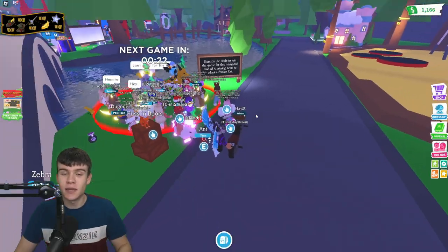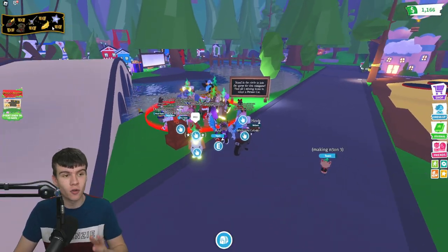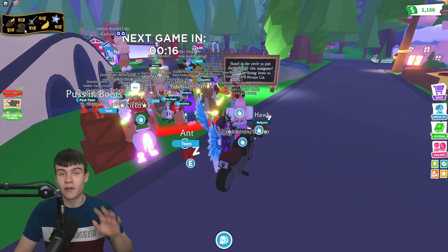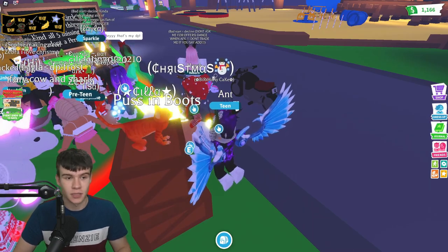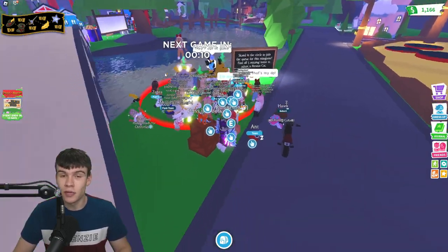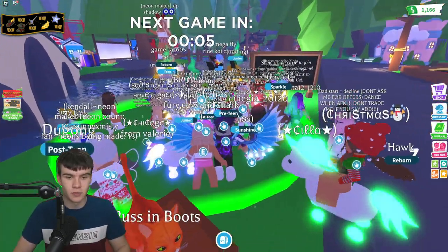In today's video I'm going to be showing you guys how to get all five missing items in the Puss in Boots quest. Here we are inside Adopt Me — they have a new Puss in Boots event right now. To complete this quest we need to find five missing items and get the free Puss in Boots cut. We need to join this minigame, which is at spawn, and you do need to talk to Puss in Boots first before you can enter.